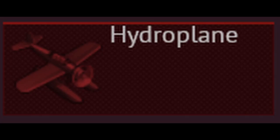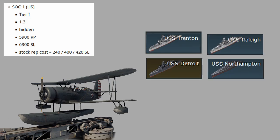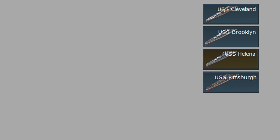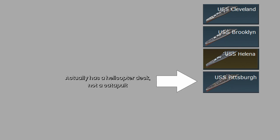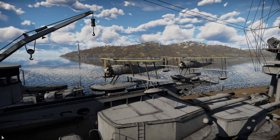As for the datamined scout planes, I'll go over them nation by nation and mention what ship carries them. First, the US has the SOC-1, which is carried on Trenton, Raleigh, Detroit, Northampton, Portland, Pensacola and New Orleans. The cruisers Cleveland, Brooklyn and Pittsburgh have aircraft facilities but I don't see any aircraft on them. USS Baltimore does have an aircraft — the OS2U — so I imagine those three will also be getting the OS2U as their scout plane. USS Wyoming also has scout planes modelled, but I don't know which ones they are and they're not mentioned in the datamine.